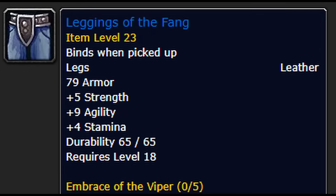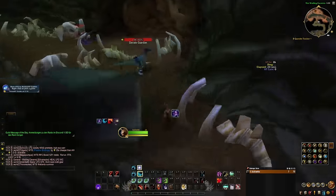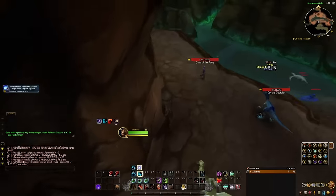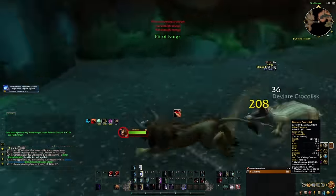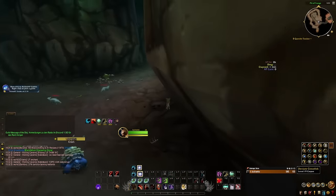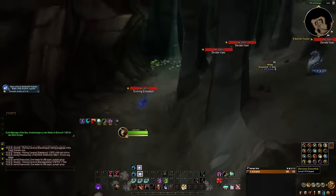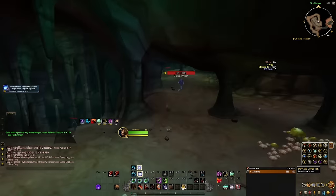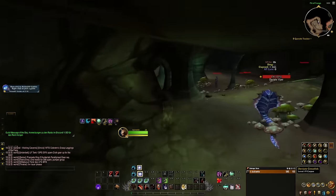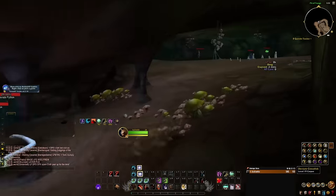Let's start soloing bosses. We're starting with the Leggings of the Fang, which drop in Wailing Caverns from the first boss. I'm going to sneak past all the mobs. Everything I clear is just the one crocodile. We're going to hit the lockout because it's a five-to-six minute clear every time, so there's no need to rush beyond just stealthing through.